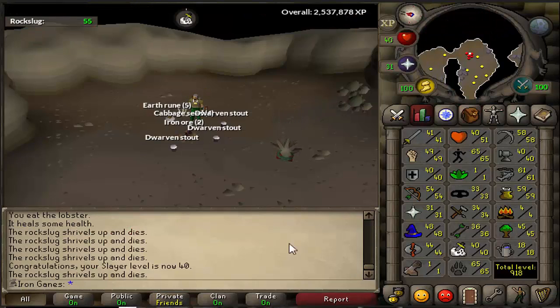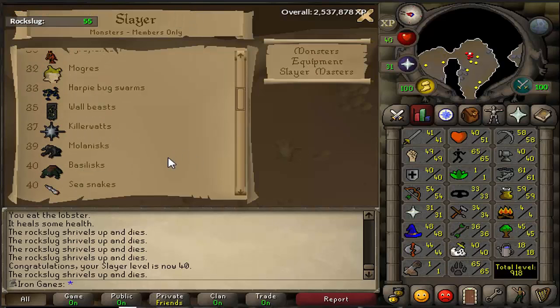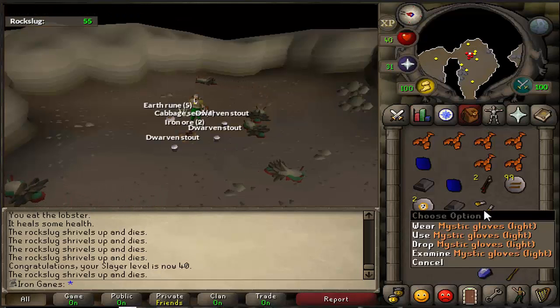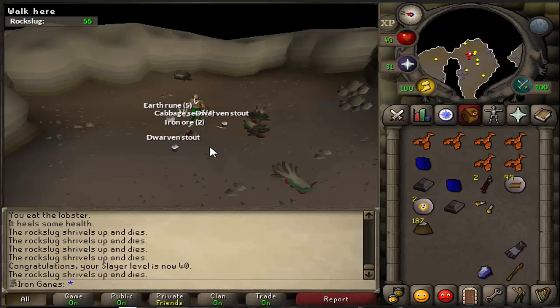We just got Slayer level 40, which is great because now we can kill Basilisks. And they're really good for nature runes and rune medium helms, I believe. So this is where I'm going to start making money. I've had 4 of these gloves and they're 1 out of 512 drop rates. Hopefully I can keep this up with the whips in the long, long distant future. More Mystic Gloves.